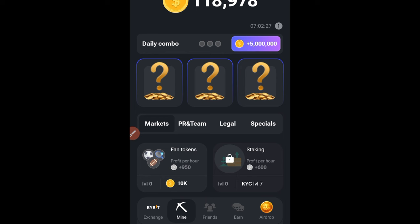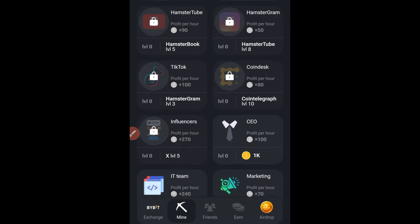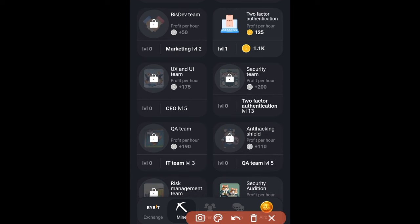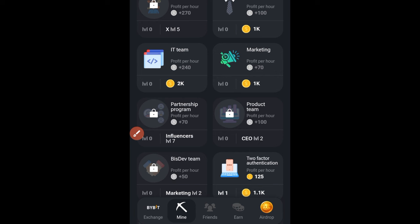The first card is on the PR and Team tab — we are looking for Biz Div. I'll scroll down here and look for it. As you can see, the Biz Div is locked. If you saw my video yesterday, you know how to unlock this — we need to get Marketing to level two.